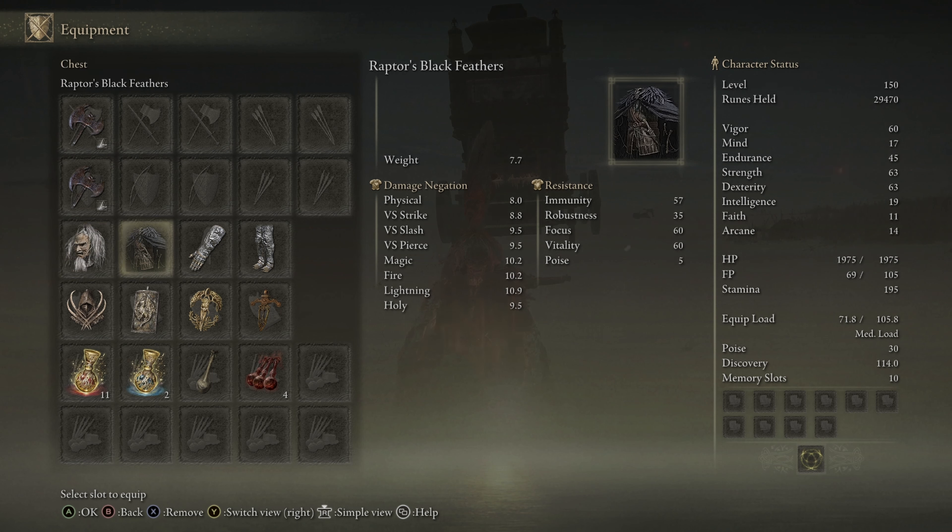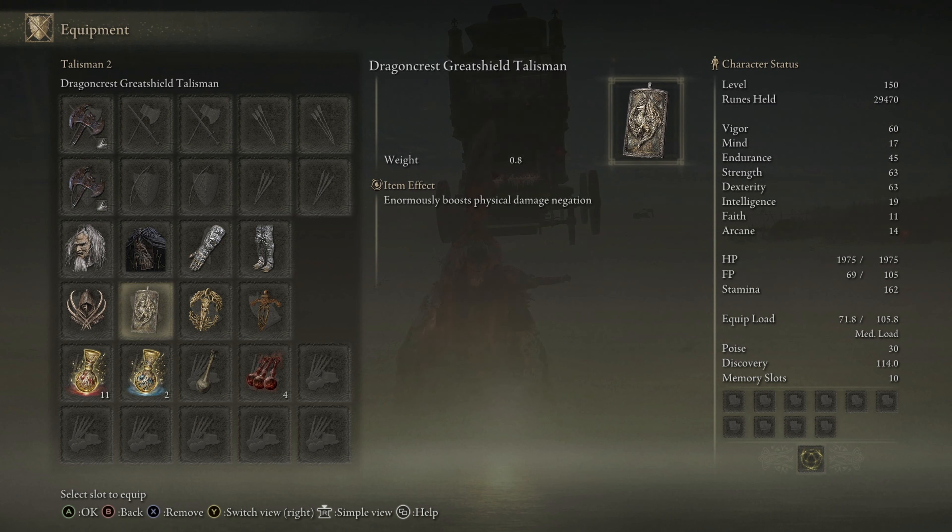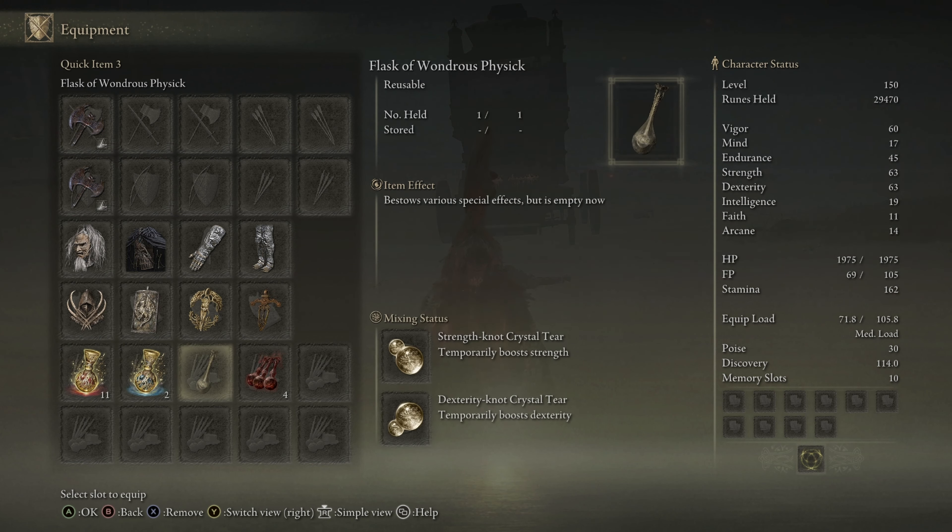For the fashion of the build, we have the Okina Mask, the Raptor's Black Feathers, Beast Champion Gauntlets, and Beast Champion Greaves. For the talismans, we have the Claw Talisman, the Dragon Crest Greatshield Talisman, the Erdtree Favor +2, and the Ritual Sword Talisman.